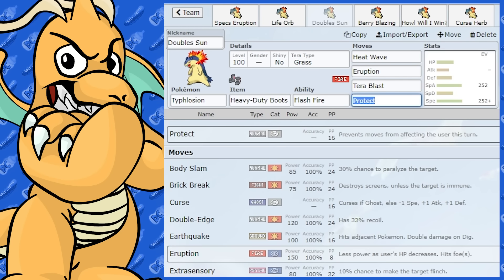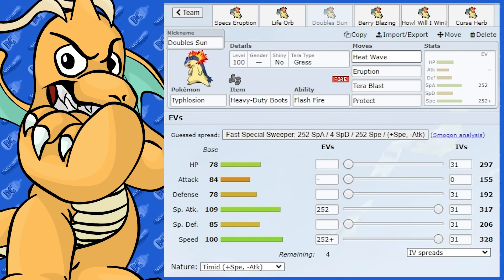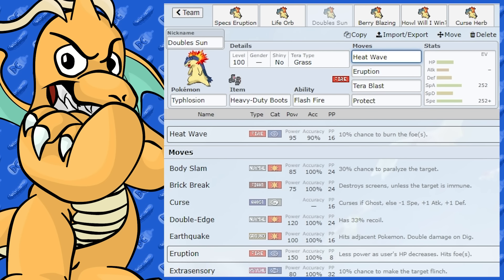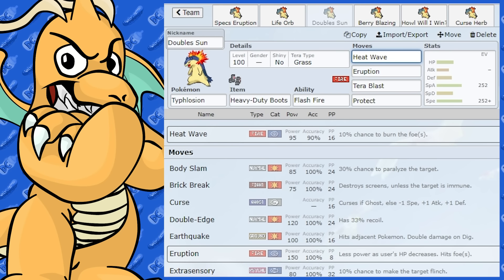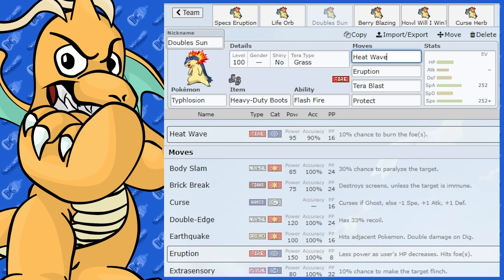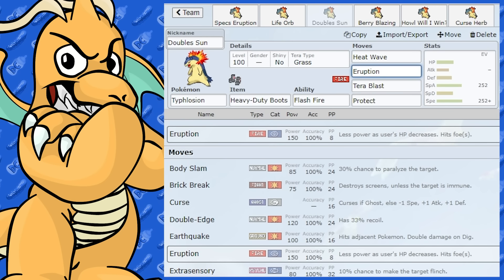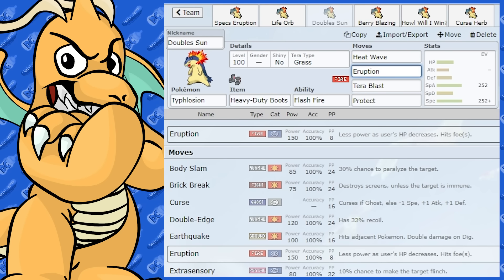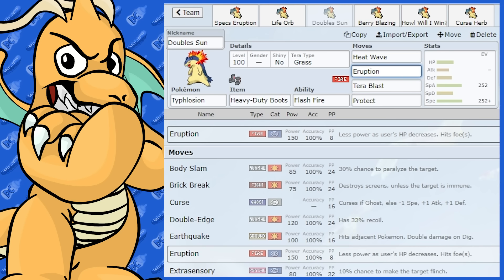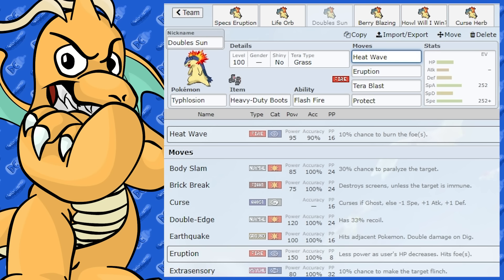The next set is a Doubles set. I've put two options for Fire moves here — firstly Heat Wave, which is going to be really good on a Sun Team. You can use this with Torkoal and Drought, very handy. You've also got Eruption, which is going to be hitting both opponents and hitting a lot harder than Heat Wave. The only thing is, if you take damage while using Eruption, it gets weaker and weaker, so you might want to have the option of both moves on there since Typhlosion doesn't really get a lot of special moves.